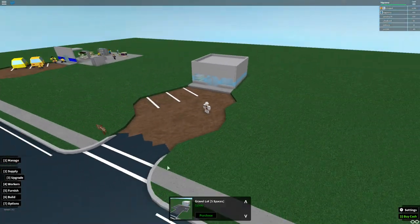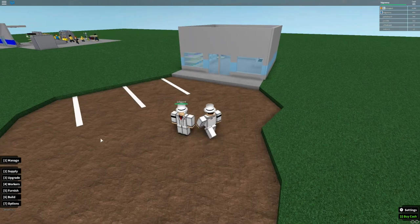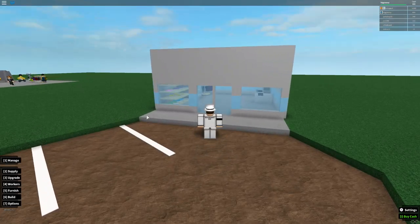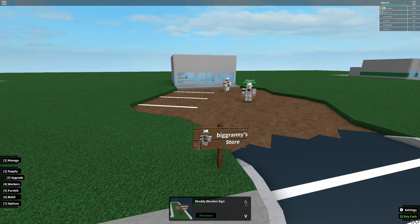As far as upgrades go, you can upgrade your parking lot. The basic is just a dirt road. Gravel is 2,500 and bumps you from two to five parking spots — pretty good for the price. The best is the large paved lot at 25,000. You can also upgrade your store sign to attract more customers. The small metal sign is 1,000 dollars and improves things quite a bit.